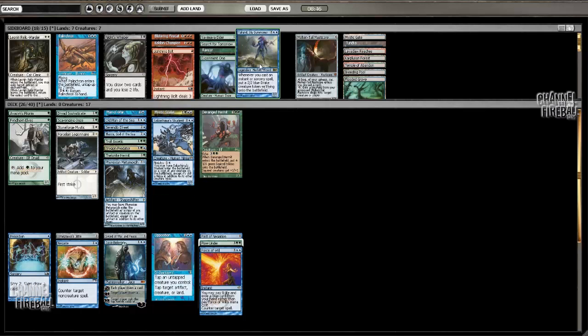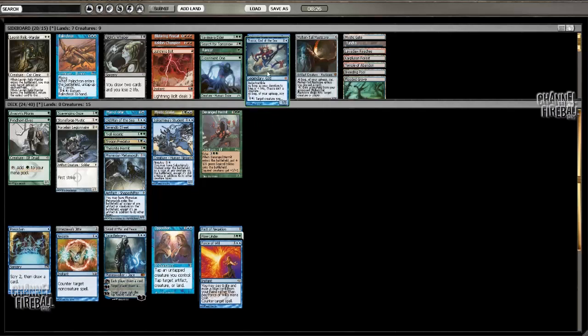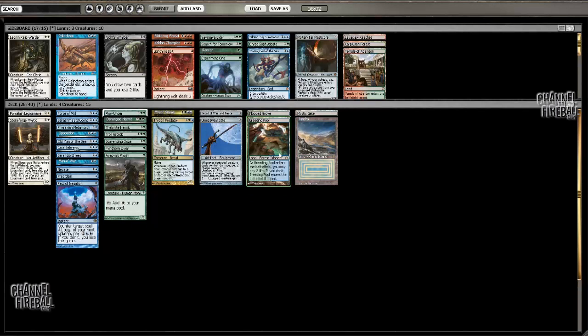I need to cut a couple cards — Druid Sophisticate is actually a fine cut. I'm going to leave the Troll Ascetic though. I think I like all the spells. I'm not in love with Thalonite Hermit — maybe Thassa is actually just bad since I don't have that many ways to activate her, and her scry one every turn isn't insane. Still have a lot of good creatures. Playing 16 lands with Preridane and two elves — my curve's actually not that high. Seems sweet.